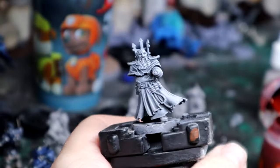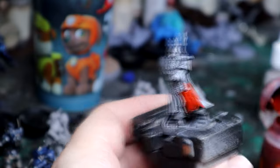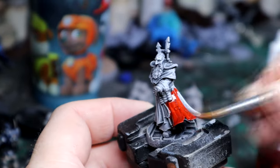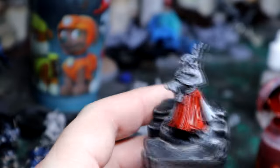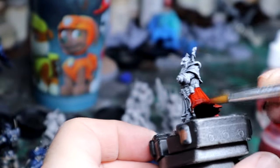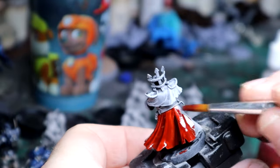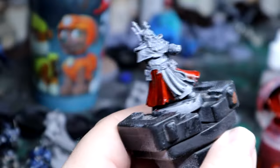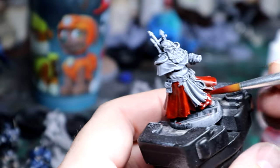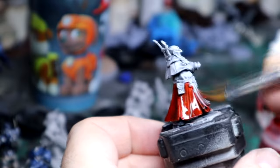This is one of the Redemptionists from House Cawdor. My first color is Blood Angels Red — I haven't gotten Bale Red yet. With the highlights pushed up as far as they are, you can definitely see the difference once the paint dries.